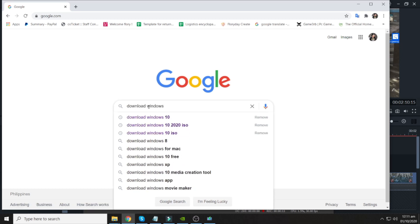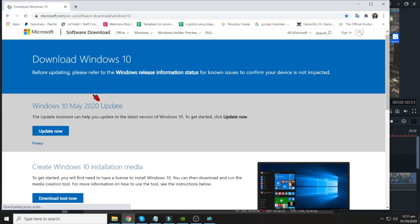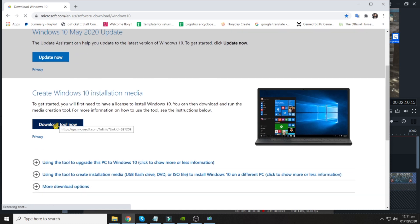This will direct you to the ISO download page — click on 'Download Tool Now.' This will download the Media Creation Tool, and once done, just click on it. Click Yes and it will scan your operating system.